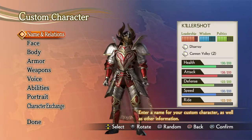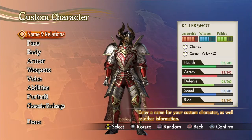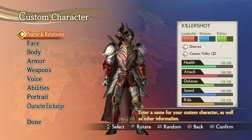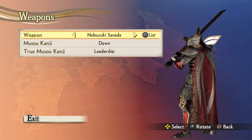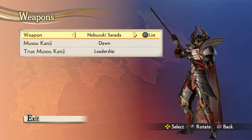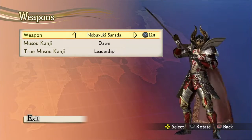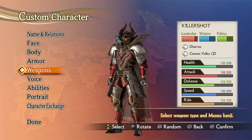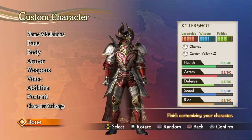Next up is Killer Shot. In the games I've seen him play, I've always seen him either lay back and attack from a distance, or just go all out and get in everyone's face. So I gave him Nabuyuki's blade, which also has a hidden blade in it so it doubles as a dual sword. I put most of his points towards leadership and leading his men.